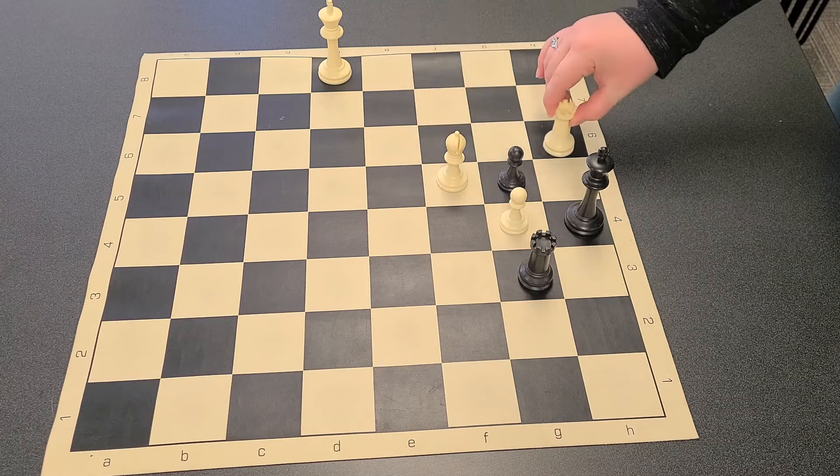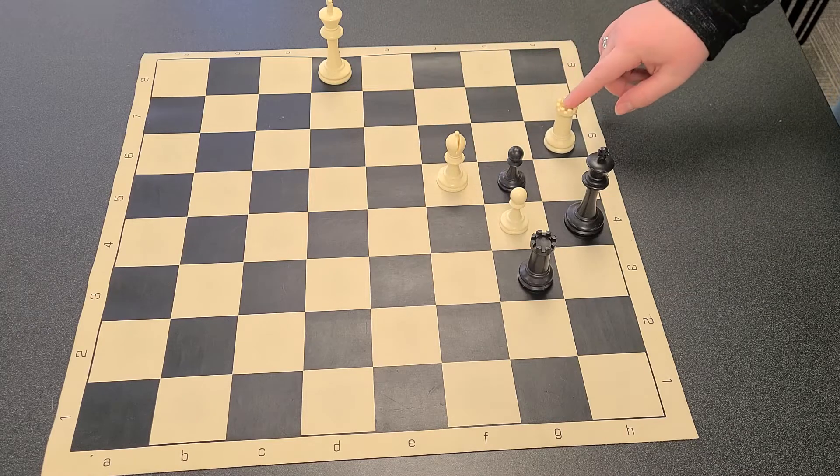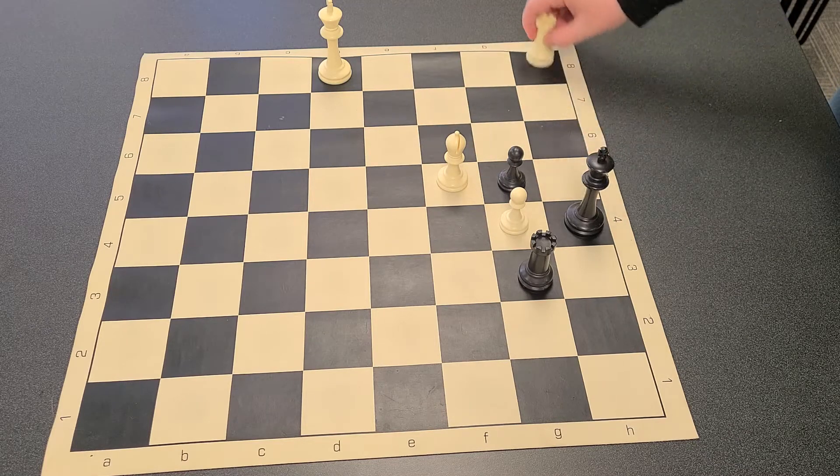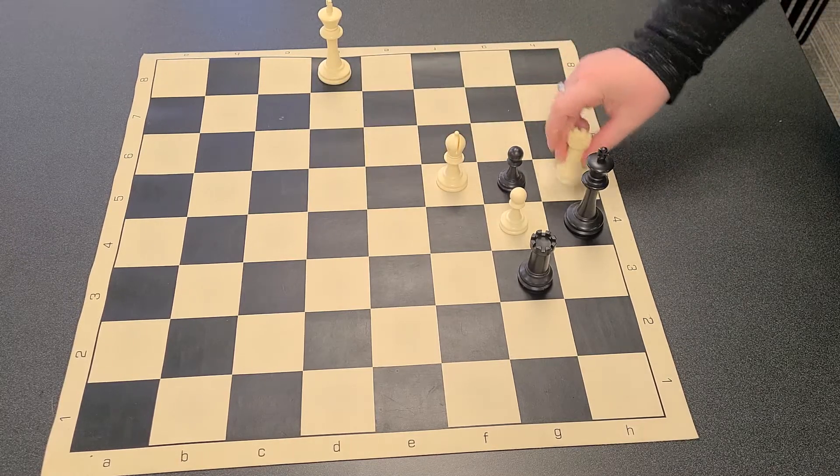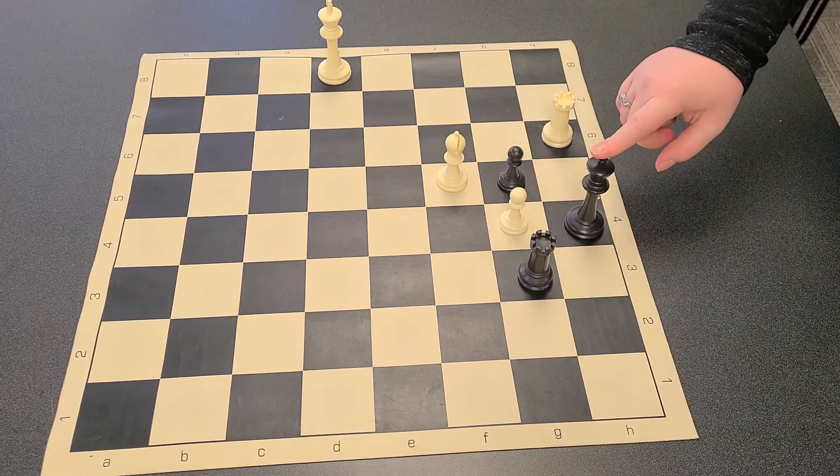So we take rook to h6 here. How that works is that because the rook can move vertically and horizontally, it can hit the king.